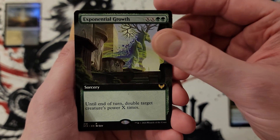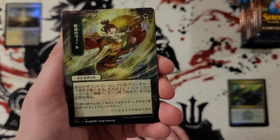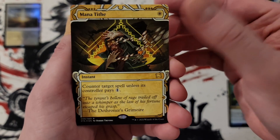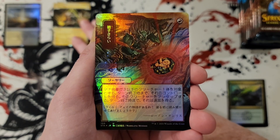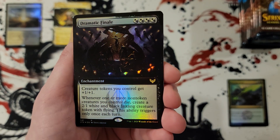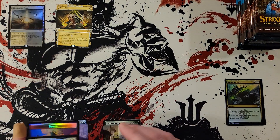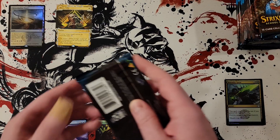Exponential growth, so you get extended art. After you get your commander card then we're going to get into the archives. First we're going to have snakeskin veil uncommon, then manatize — not bad. Claim the Firstborn Japanese alt art. Then we got a rare: dramatic finale, extended art. Not the start we are looking for, but we still have 11 packs to go.